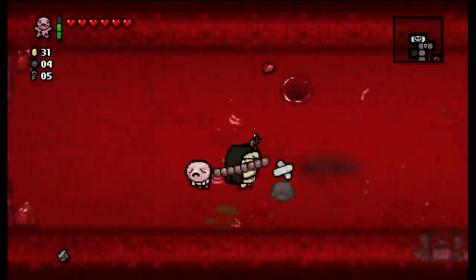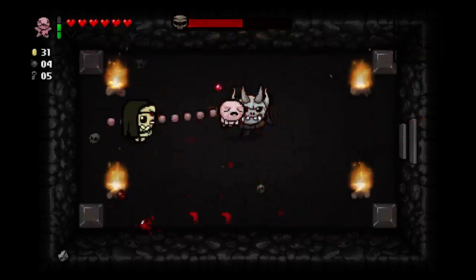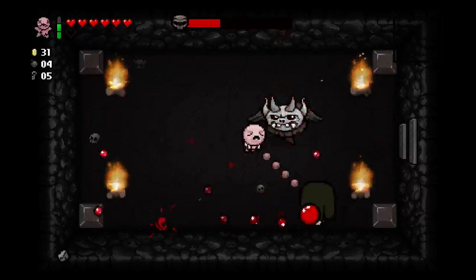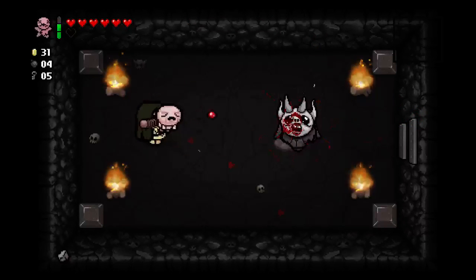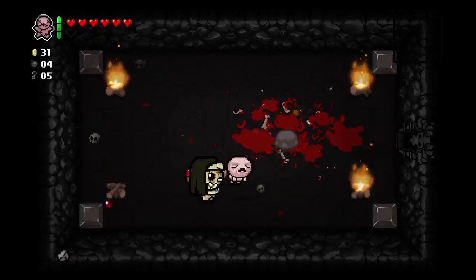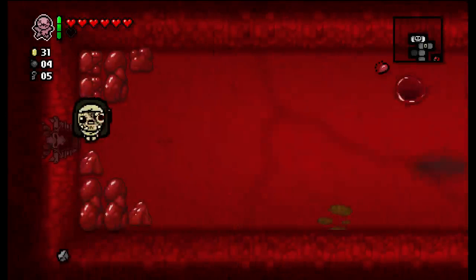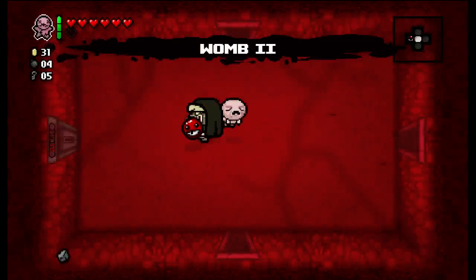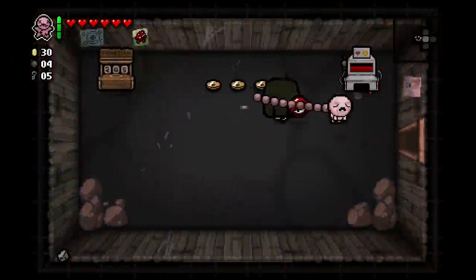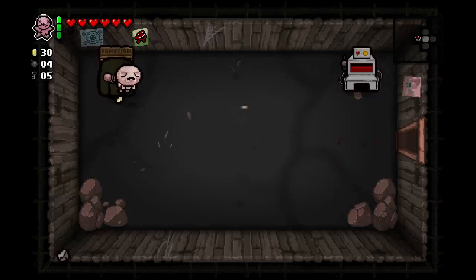I've got a bandage there, I'll take that — gives me a little bit more HP to trade away, but I get Krampus. I really want Krampus' head here — Krampus' head could save this run. But I got a lump of coal and I'm not even sure that does much of anything. I don't know if that even works with Technology too. What's in the arcade? Coins, donation machine — we'll just donate as much as it'll let me.